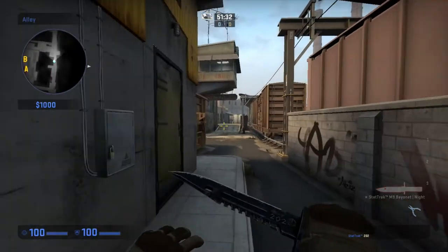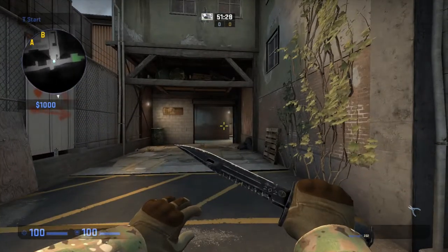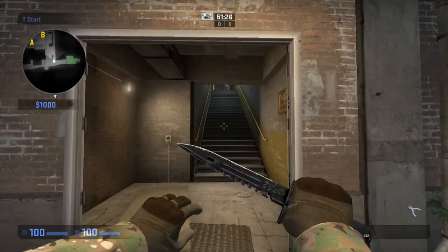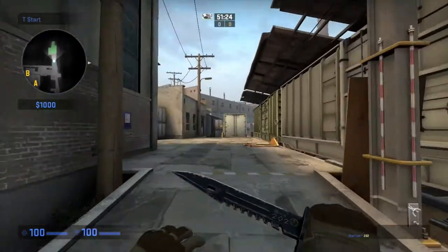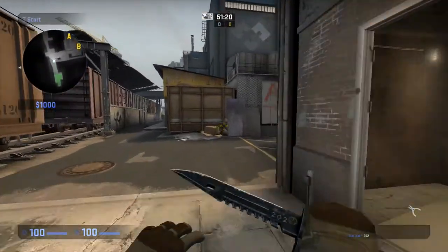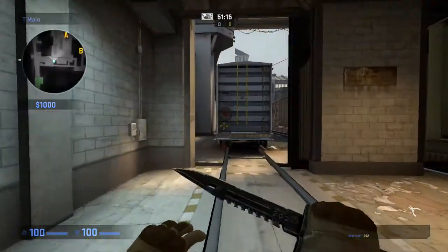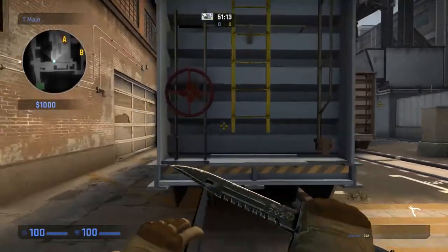Alley will take you all the way down to a couple of places. That way is short, that way is stairs. And this is T spawn right over here. Let's go back to short first. So short, as you go around this direction, will bring you out to A site.